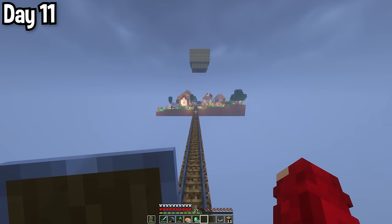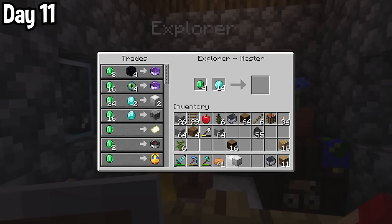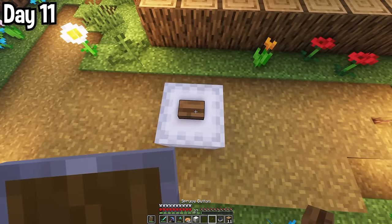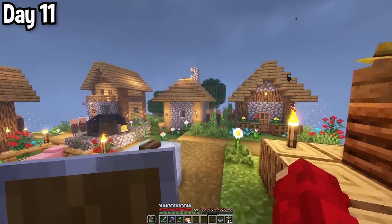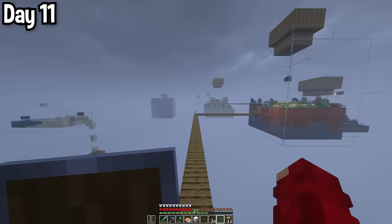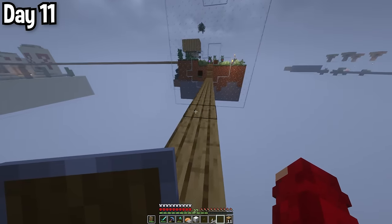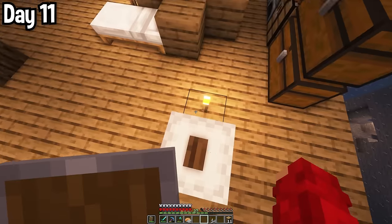Now that I had more than a couple emeralds to my name, I went to the village and bought a pair of teleporters from the explorer. You put one down with a button on the top, place another at a different location, and bang — you now have interdimensional travel at the push of a button. I bred the cows, and then grabbed that first teleporter and placed it in the snow bottle, which meant I could now save a ton of time when exploring in that direction.